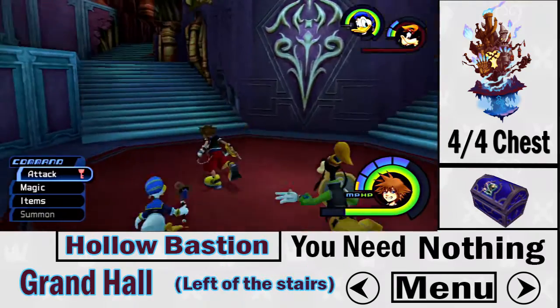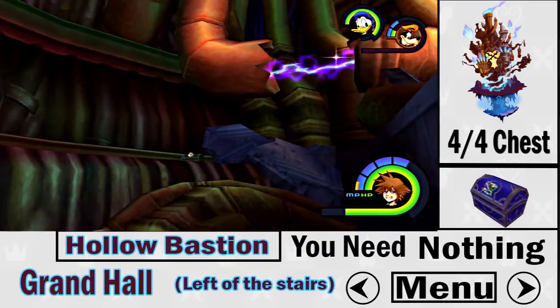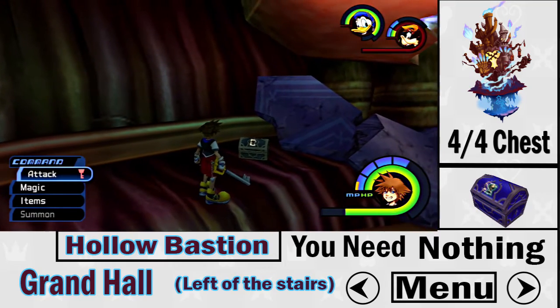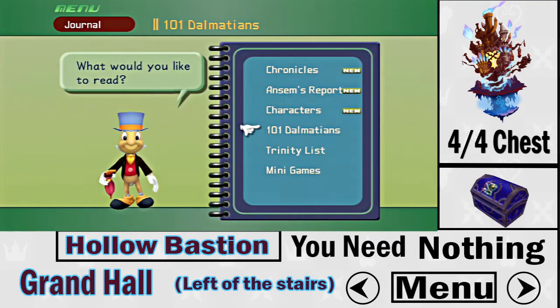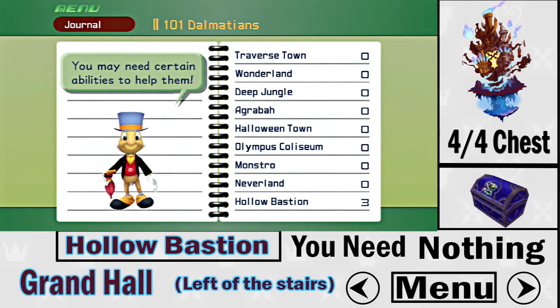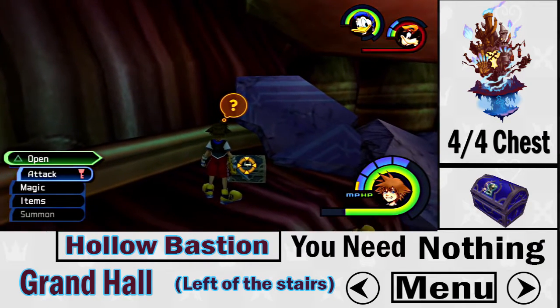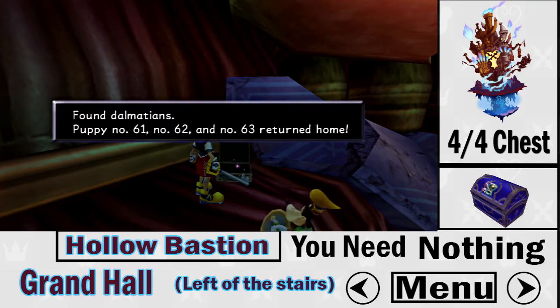The final treasure chest is in the Grand Hall — it's a purple treasure chest and you don't need anything special; it's just right there. Once you collect it, that's all the Dalmatians in Hollow Bastion. At this point, pressing Triangle will show how many Dalmatians you have left in each world — very helpful if you missed some in Deep Jungle, Monstro, or Agrabah.